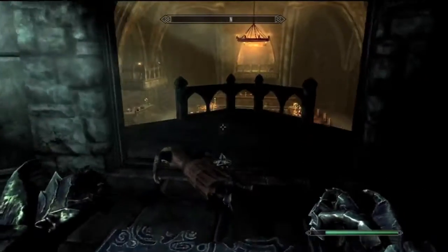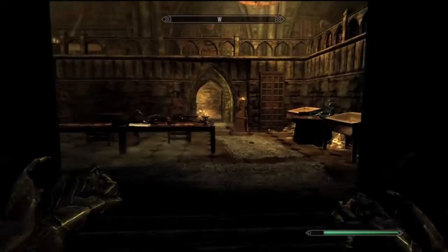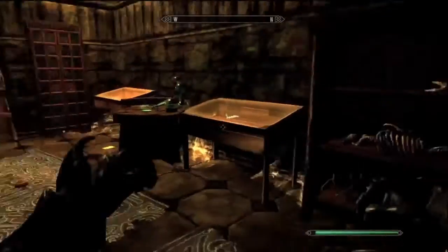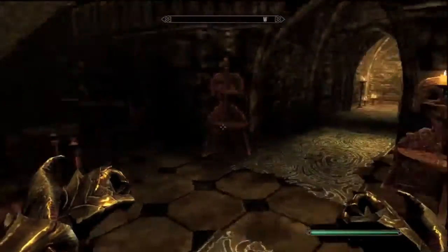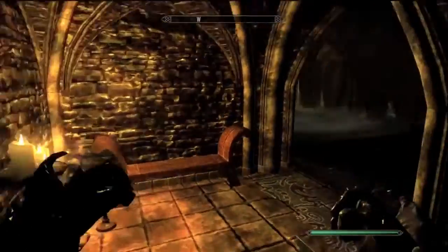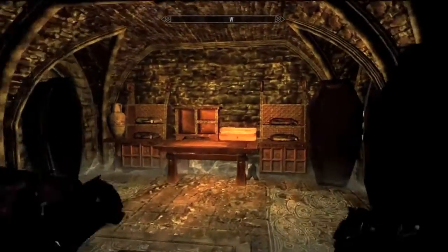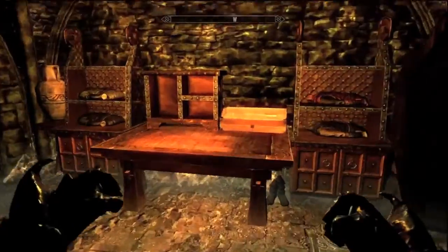Once you get in here, you want to go down the left-hand side stairs and turn left. You're gonna see all these cases and stuff — don't worry about them. There's gonna be a door you want to go through, and once you get in here you're gonna see this bookcase area and all these things over here.